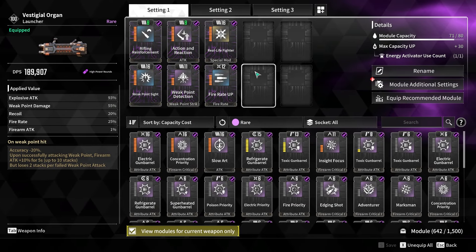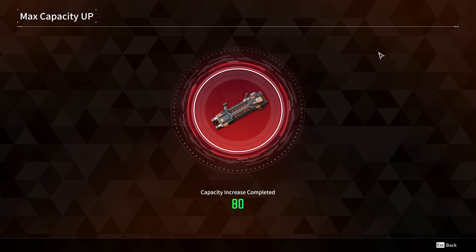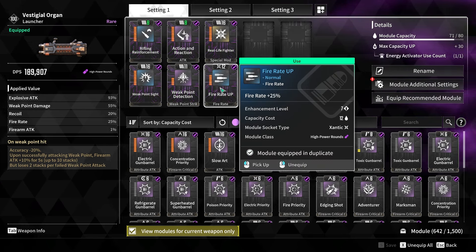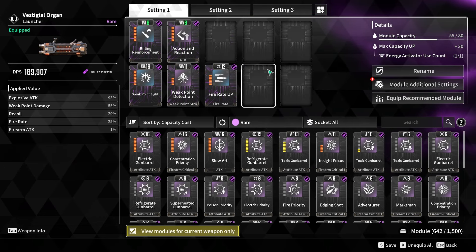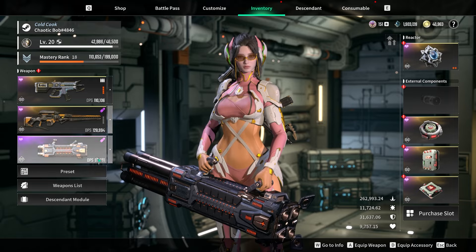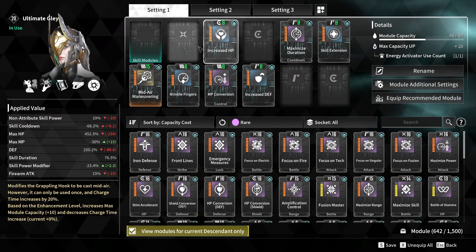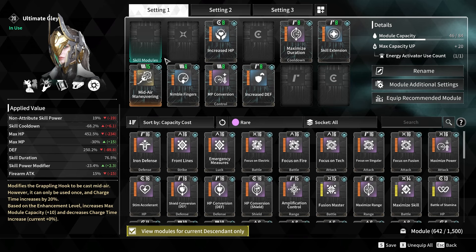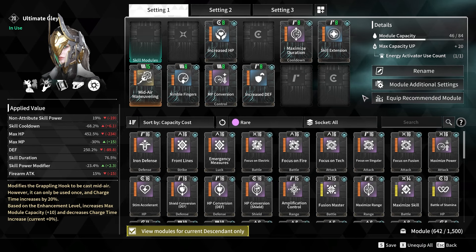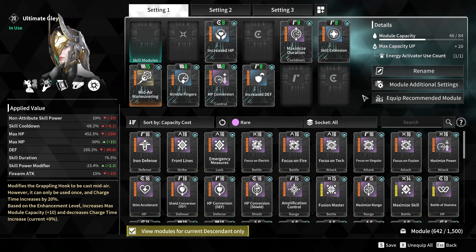The modules for the Vestigial Organ are these right here — very easy to craft. To acquire this build, we're only using one Mushroom and one Cookie. But if you're trying to make it without using Cookies, you can use it like this and you should be perfectly fine. With this build, we're gonna be using regular Glade — you do not need to use Ultimate Glade. These are the modules we're gonna be using for Glade, and you do not need mid-air maneuvering.